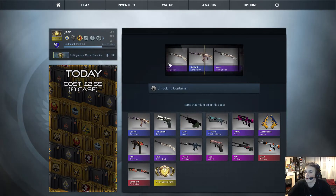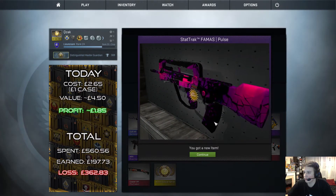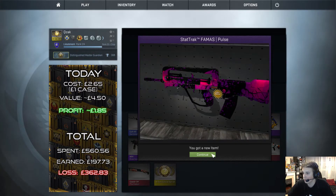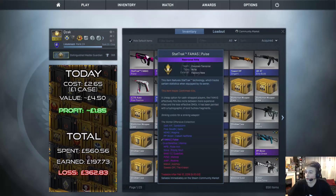Oh nice — a StatTrak Famas Pulse! I like that skin. Last time we got it in normal I think, and this one does look quite worn on the handle, but it's nice that it's a StatTrak weapon.